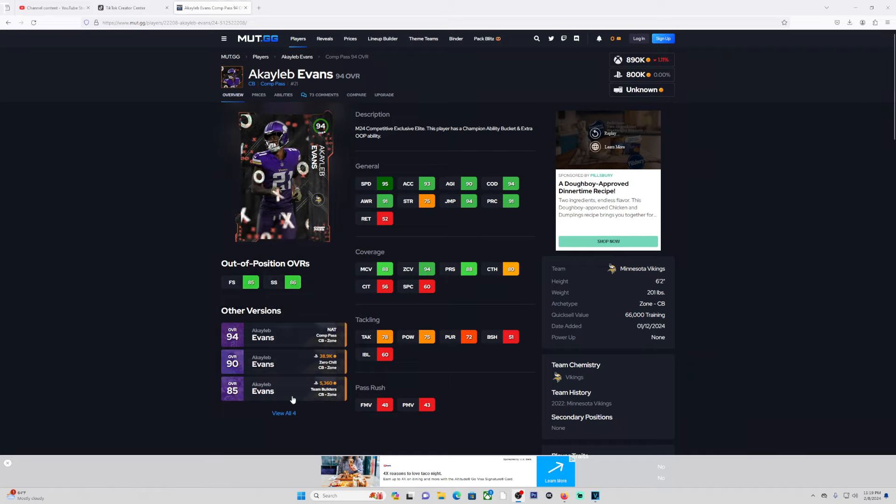So 95 base speed, 93 acceleration, 90 agility, 94 change direction, 75 awareness, 75 strength. For rec play, 88 man coverage, 80 press, 6'1", 201 pounds.